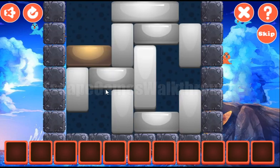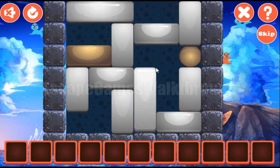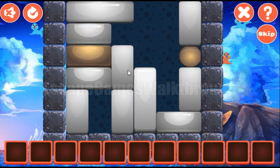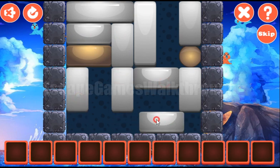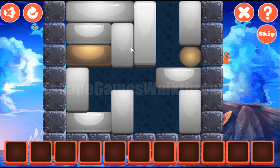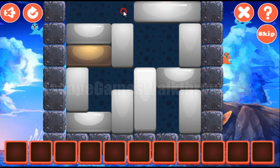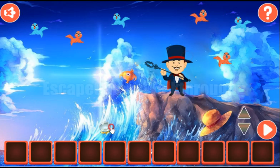And here let's solve this puzzle first. Our task is to move this golden block to the golden ball, and let's do it like that. So that's done, and we've got the crystal ball.